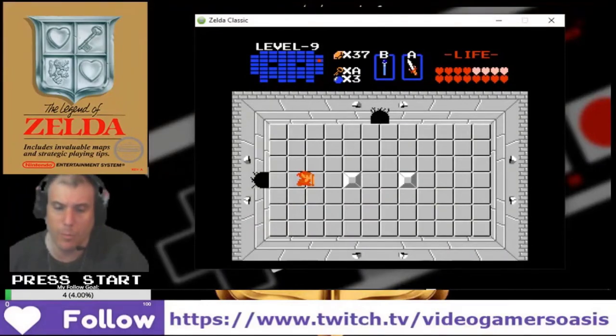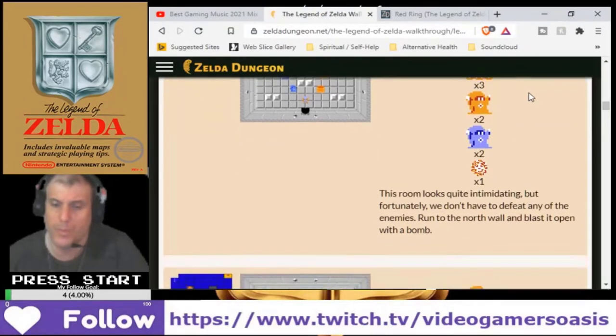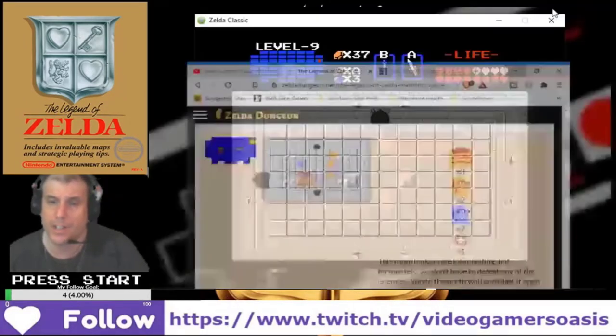Once I blast open the wall above, what do I do then? These are the Like-Likes, the magicians, the Wizrobes. Alright, let's finish off these guys.